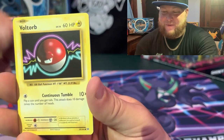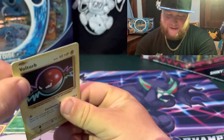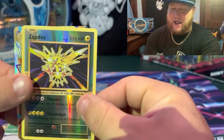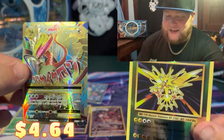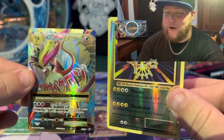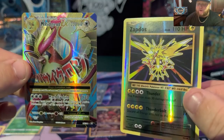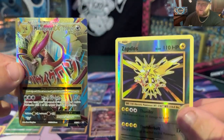Weedle, Voltorb — you can see the shine, can you guys see the shine? I don't know if you can see it or not, I can see it. So there's something — Voltorb. There's a reverse Zapdos — what do we got? Let's go! Mega Pidgeot EX — let's go! My first real hit ever from Evolutions — that is fire! And of course, Zapdos is one of my favorite Pokémon, one of my original favorites from the original 150. I think that's a full art — I'm not sure though because I'm not very familiar with Evolutions.